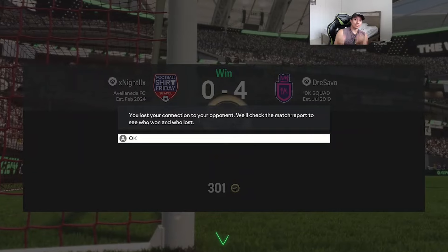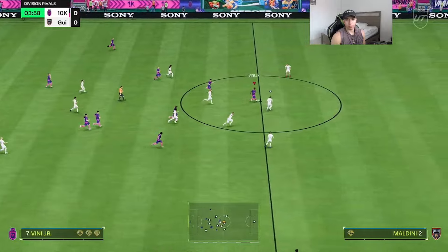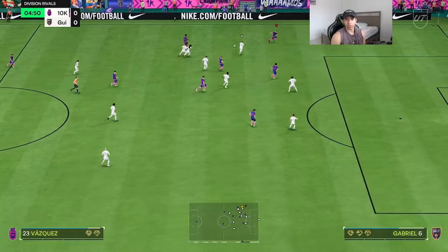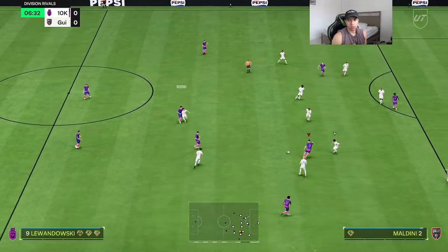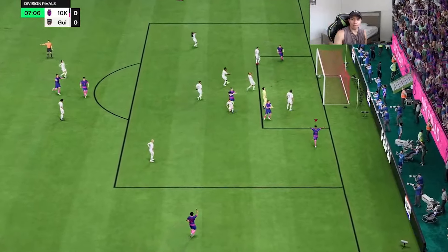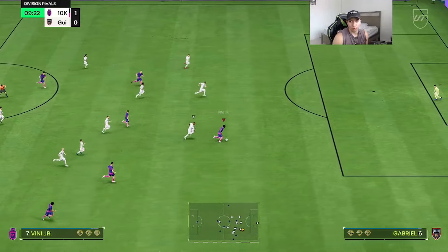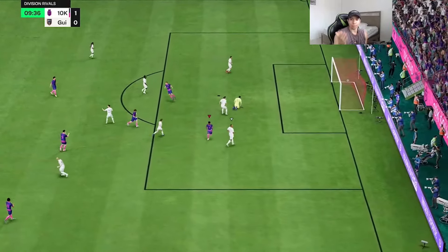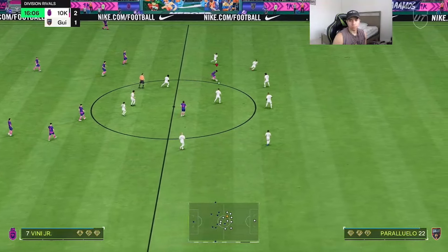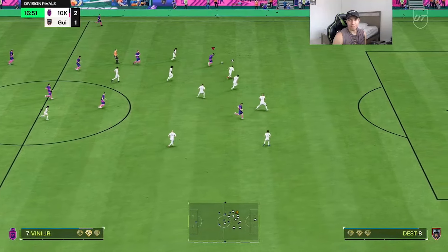This guy wants nothing to do with Vinny — rightfully so. He might try to press but Vinny still holds onto the ball with very nice ball control. Very nice — cook one defender, cook the goalkeeper, amazing composure as expected. Nice step over; it's just super tough to catch up to this card. Look how clean the dribbling is — Vinny is breaking ankles.